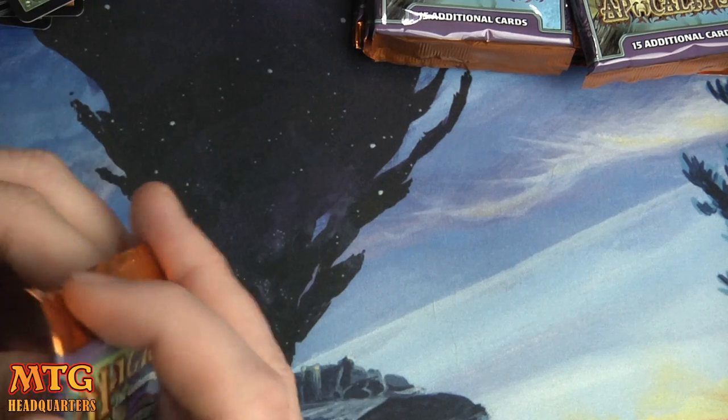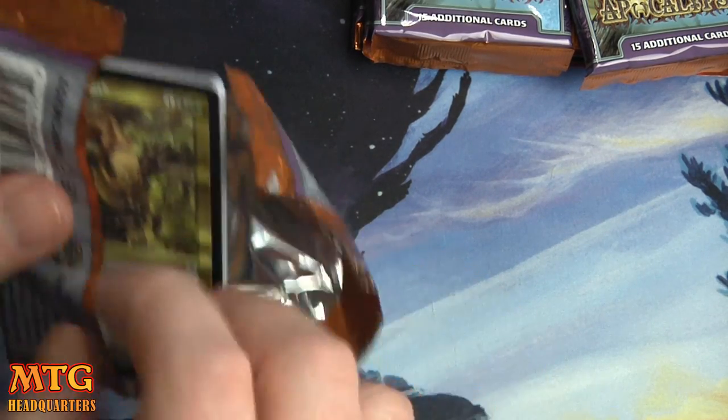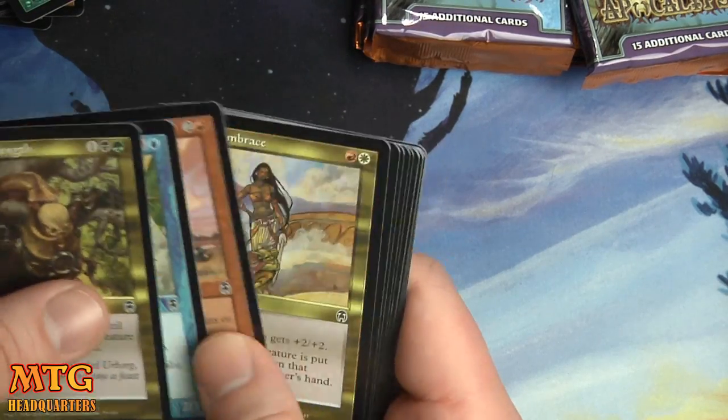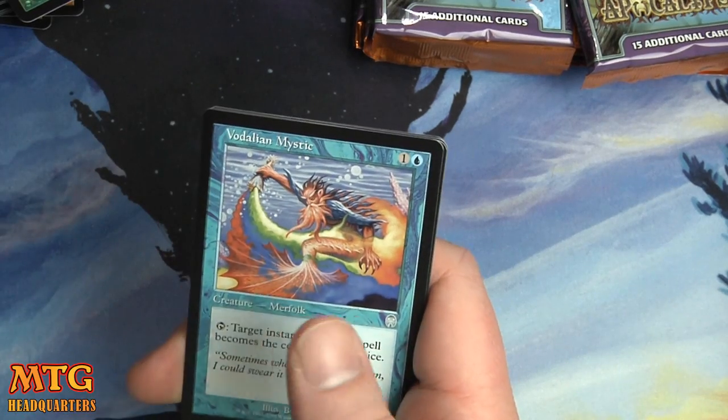That, my friends, is sometimes how the cookie crumbles. At least we got two foils together. Still hoping for a Phyrexian Arena — still lots of good cards to pull like Vindicate and stuff like that.